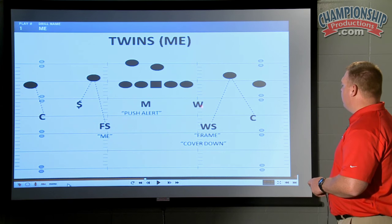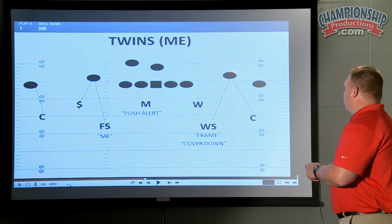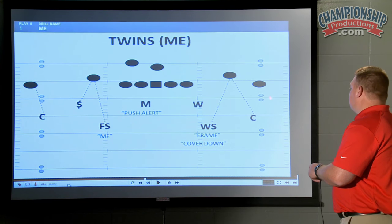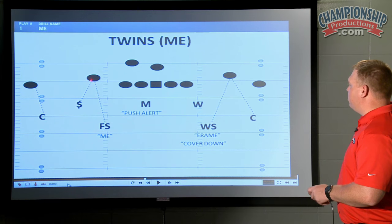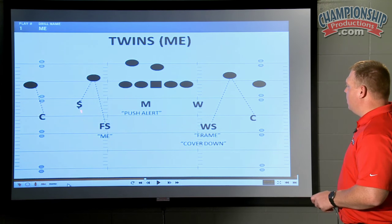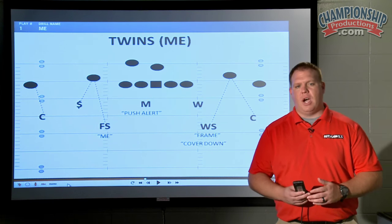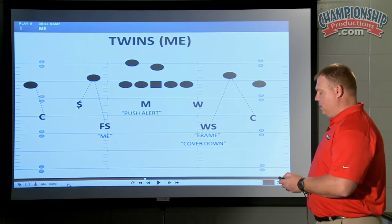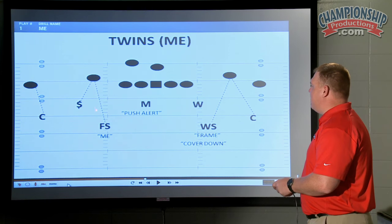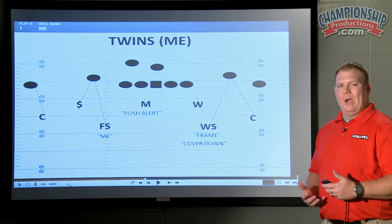On the away side — if number two is fast out, bubble, speed cut, he's inside and underneath number one on the curl or the slant. If number two pushes vertical at all — any kind of vertical stem — free safety is going to lock on, corner is going to lock on. Now the strong safety and the wheel have to expand with the five-yard out. In corners coverage, one of the main differences is how do people handle the five-yard out? The way we handle it is with the strong safety and the away side linebacker. If he ran five and out, strong safety is on top of it. If he ran five and out, the wheel linebacker — or whoever our away side linebacker is — is on top of it.